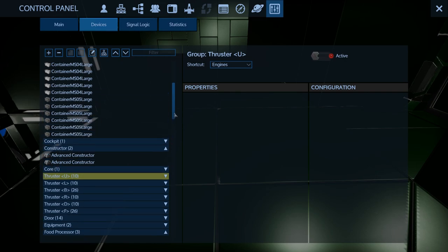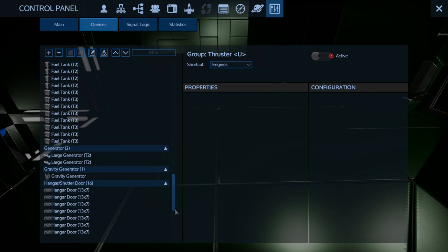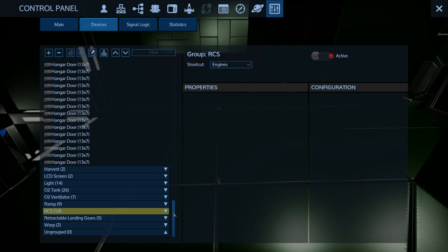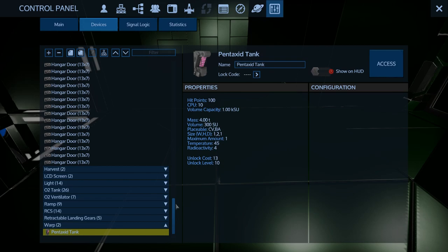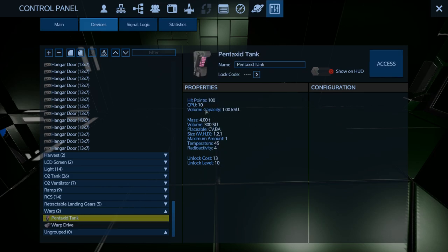Let's get the thrusters and the RCS - where's the RCS? Right there. I want those on the engines shortcut also. I don't think we can turn off the pentaxa tank or warp drive - nope, so that's always going to consume. The tank doesn't consume anything though - okay, that's interesting.